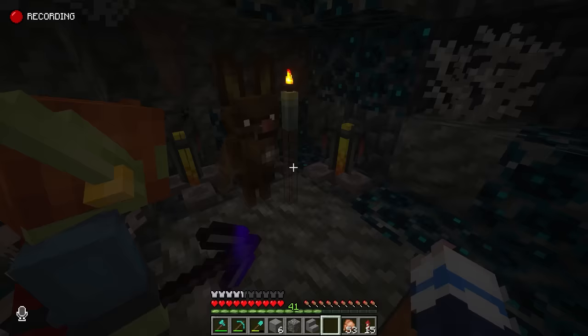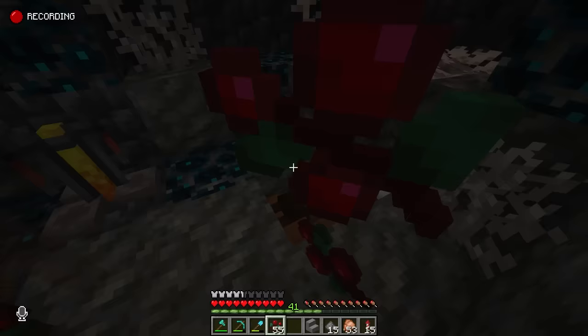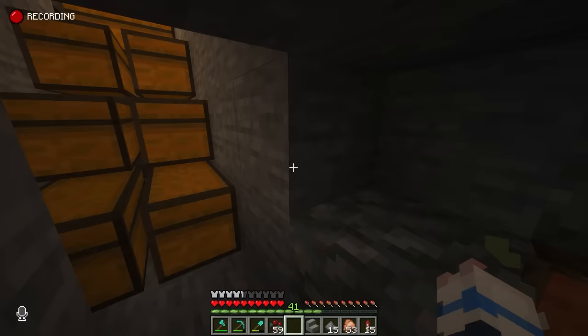Oh my gosh, it's a new species! They must have been trapped here in the caves for so long. Why don't you come with me to Critter City? I'll build you a nice home and I'll give you jobs. We'll get you out of here. Just hold tight - we'll rescue you soon. We'll come back, stay safe.